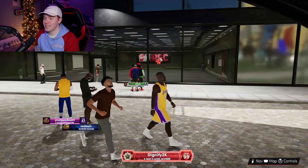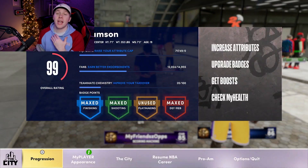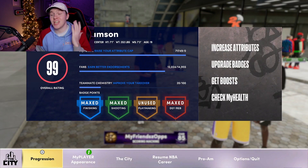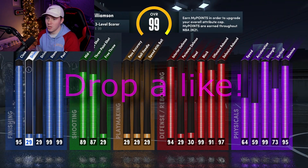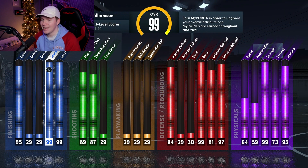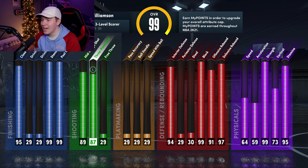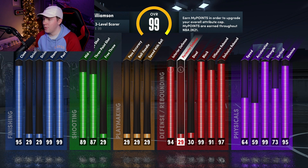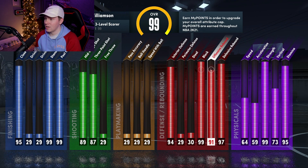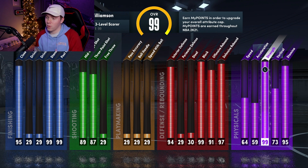Today I want to try something out — we have a 99 overall post scoring build that I've been working on for a while. We've got a 99 standing dunk with 95 close shot, which is going to help us make these hook shots. We also have 99 post control, very good mid-range, very good three-pointer, and we didn't put anything into playmaking. We've got good defensive stats, interior block, and rebounding.